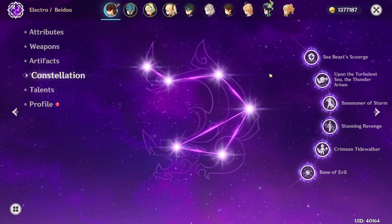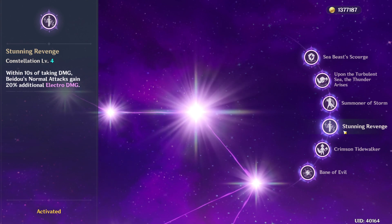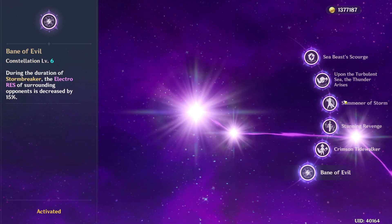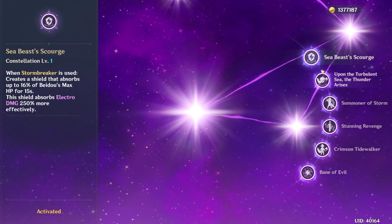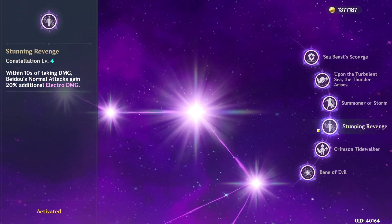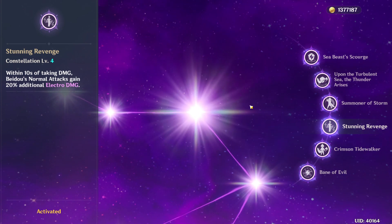Now let's move on to constellations for Beidou. If you get her to constellation 4, it is enough. I would say constellation 6, while nice to have, is definitely not necessary. Unlike constellations 1, 2, and 4, where new functions are introduced, constellation 6 simply amplifies damage. And constellation 4 unlocks an amazing combo synergy with another character, which I will go over in team suggestions.